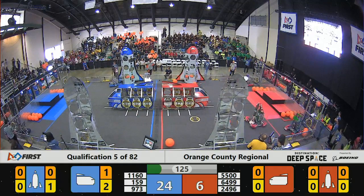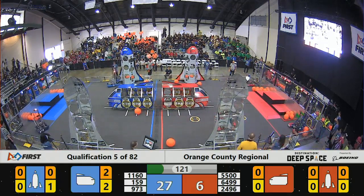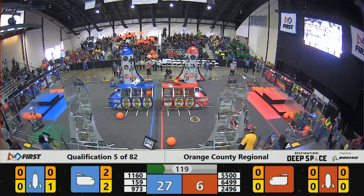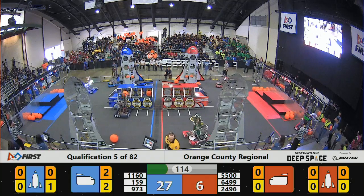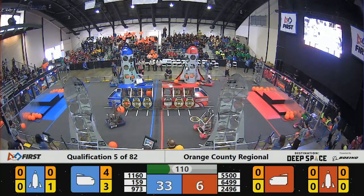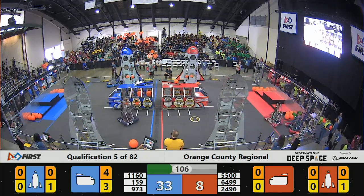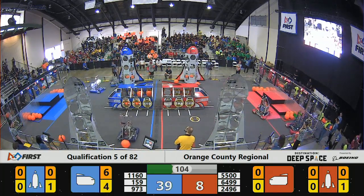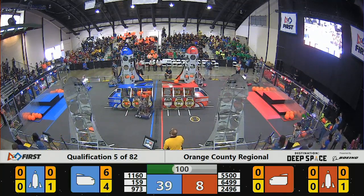Red Alliance going in and out of the habitat zone, trying to stock up on cargo or hatch panels. Each team can pre-populate the cargo ship with their choice of a hatch panel or cargo. If they didn't put a hatch panel on, cargo ships are built to push out any cargo at the beginning after the sandstorm.